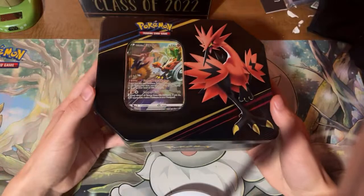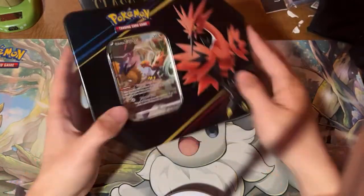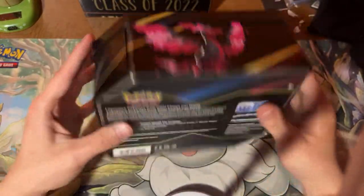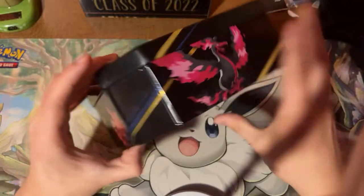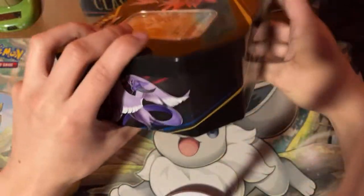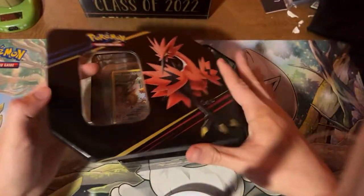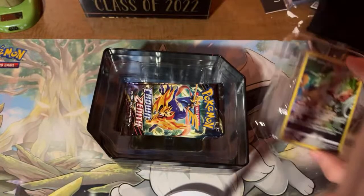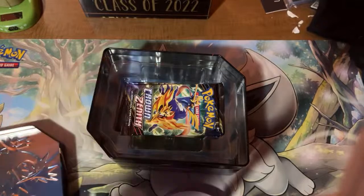Hey guys, I'm Lefteen here, and today I have the Galarian Zapdos Crown Zenith tin, which comes with five booster packs, a code card, and the Zapdos — which I didn't realize at first — it is the normal Zapdos, not the Zapdos V. So I thought that was kind of interesting.